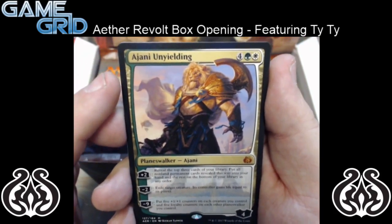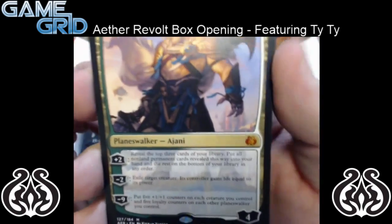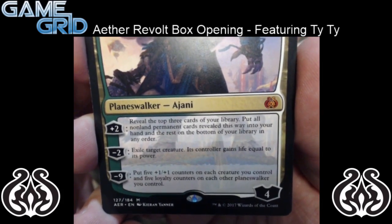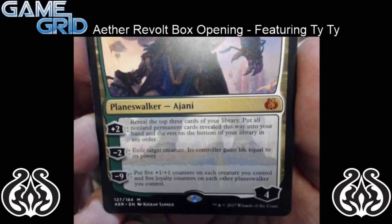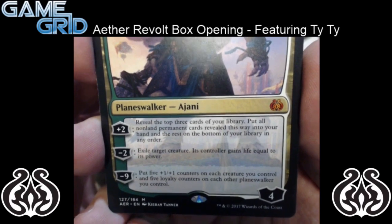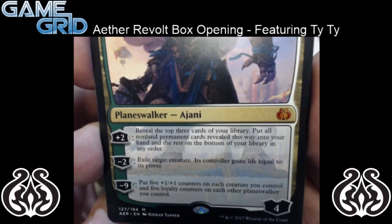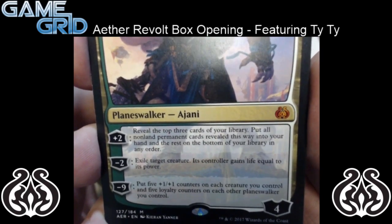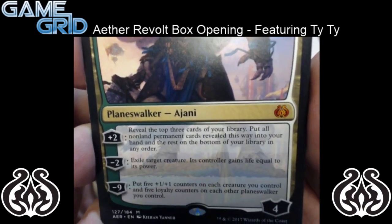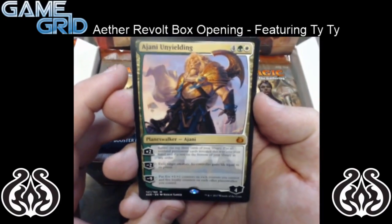It is a 6 mana Planeswalker — 4 green and a white for 4 loyalty counters. Plus 2: reveal the top 3 cards of your library, put all non-land permanent cards revealed that way into your hand and the rest at the bottom in any order. Minus 2: exile target creature, its controller gains life equal to its power — kind of like Swords. And with the minus 9, put 5 1/1 counters on each creature you control and 5 loyalty counters on each Planeswalker you control. So that seems pretty sweet — that's our first Mythic Rare out of the box.